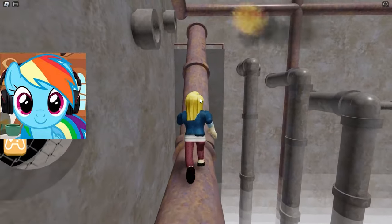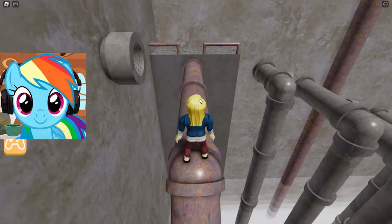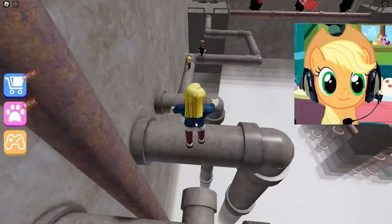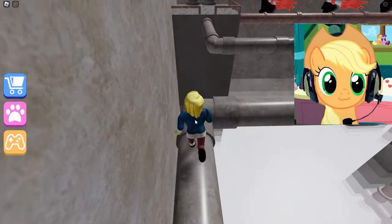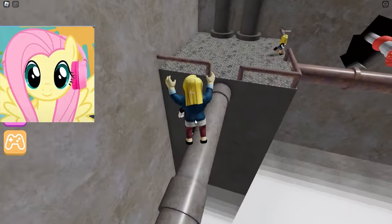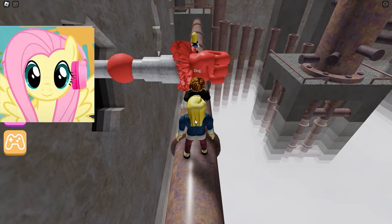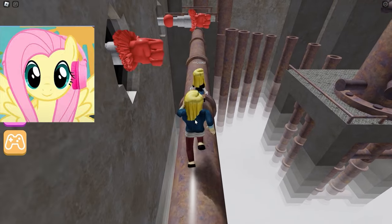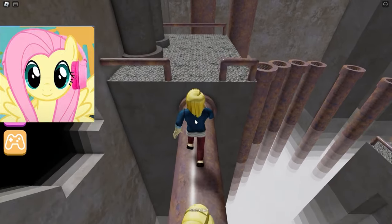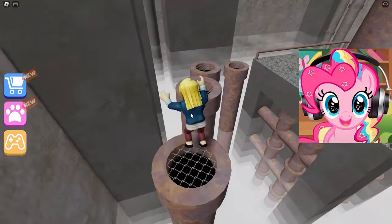Here we will need to carefully pass through the pipes from which fire comes — the main thing is not to get into it! So we were able to get through this and now we are going to the next stage! Next we will have to just jump through ordinary pipes — it's a very simple task for now! It is very scary to fall down because there is some strange steam — it seems that there is very hot and if you fall there, you will boil very quickly! The main thing is not to think about the bad! We have been here for a very long time but our tasks do not end!